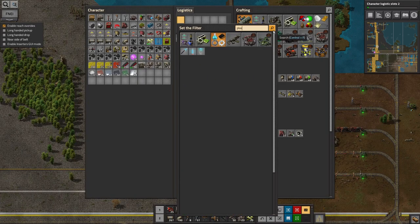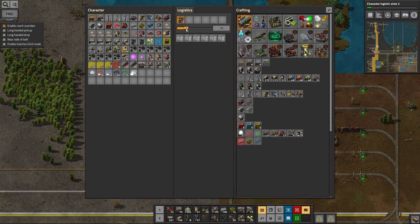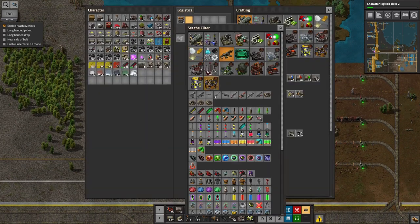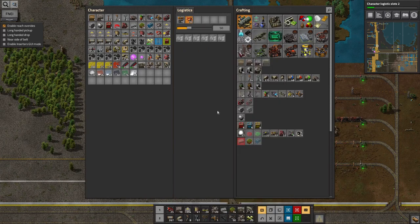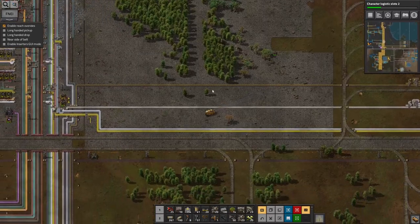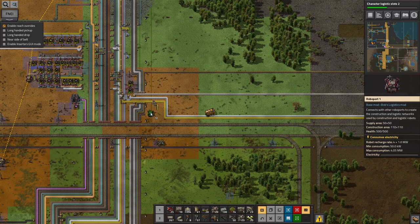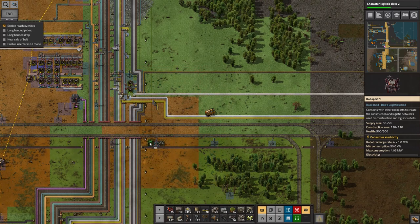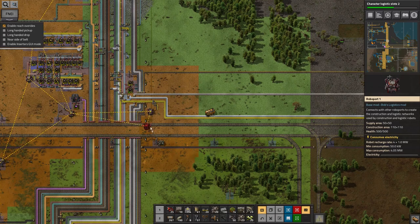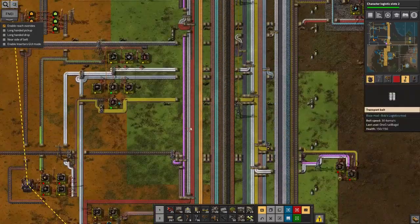I want to always have plasma turrets — let's say ten of them — and always have some inserters, fifty seems fine. I always want to have yellow belts, say a hundred, and splitters and undergrounds. Now they're outside the logistics range — let's put in another bot hub, one there and one there, that's enough to bridge the gap. So I now need to dream up more uses for lead so I can get through it faster. Where else is lead being used? It's being used here for the batteries, which we know about. And it's being used for building electronics-y stuff. So trying to catch up on the red circuits is going to at least use up some of the lead.